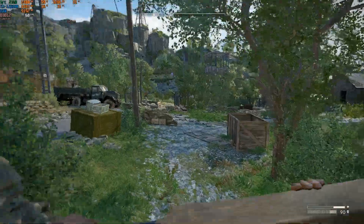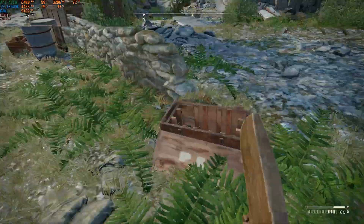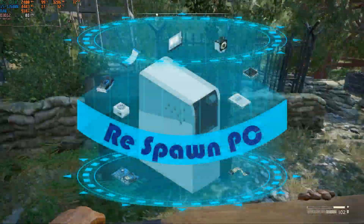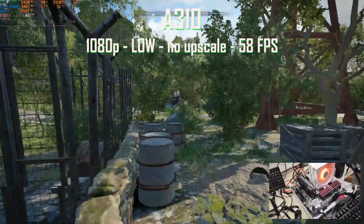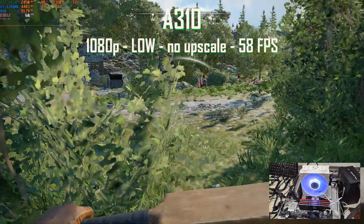Hello and welcome back everybody. Today we're going to do Atom Fall on Arc GPU, from the A310 to the B580, and from 1080p to 1440p. Welcome to Respawn PC, I'm Dank, let's game on. On my traditional setup, the i5-12600K and 32GB of RAM, we're starting with the A310.